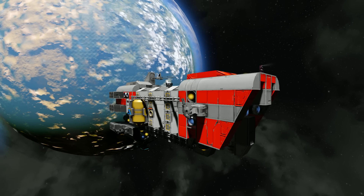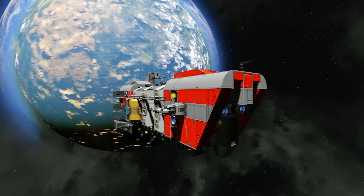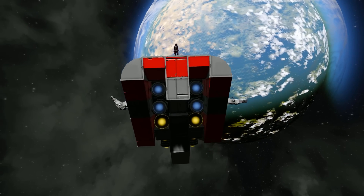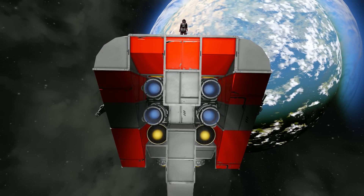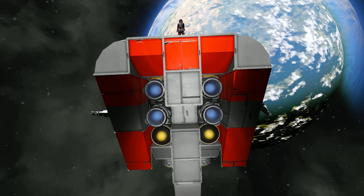It features both Ion and Hydrogen Thrusters, it's got guns on it and everything else you need to survive while you're in space. So let's start by taking a look around the outside. At the very front we have got some Ion Thrusters and some Hydrogen Thrusters to give us a nice amount of stopping speed.